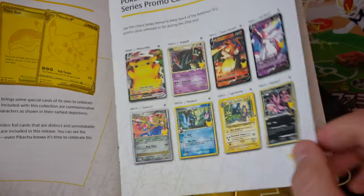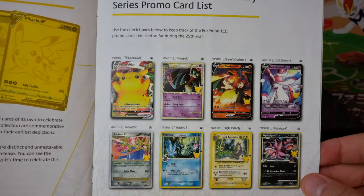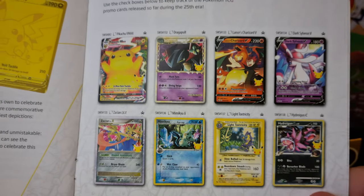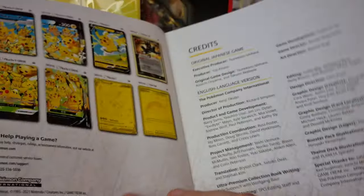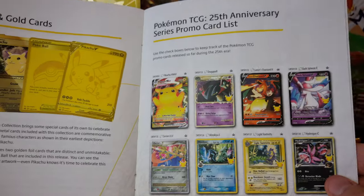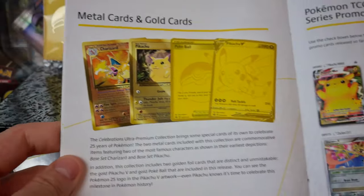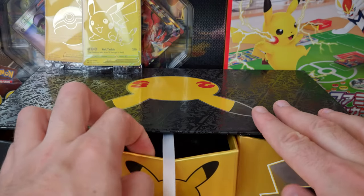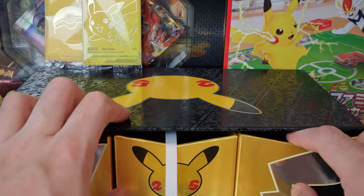So this is like a definitive list of all of the promo cards. For a full master set of Celebrations, you probably want to grab all of the different promo cards that come with the anniversary stamp. As you can see here, the gold cards — the metal cards — don't actually count, so I'm not including those. I'm not sure what I'm going to do — I might keep the Pikachu in my collection, and I'm probably not sure about the Charizard yet.